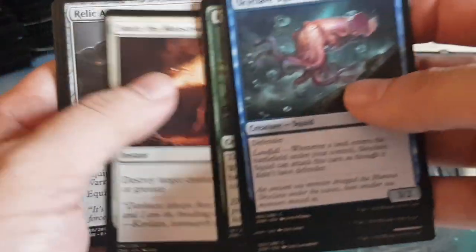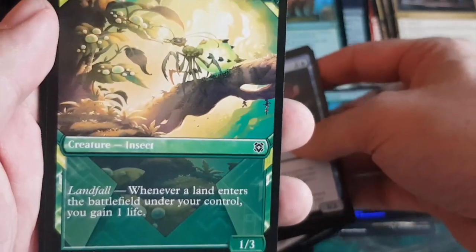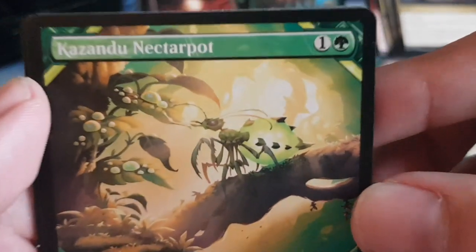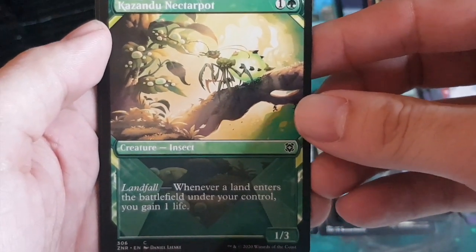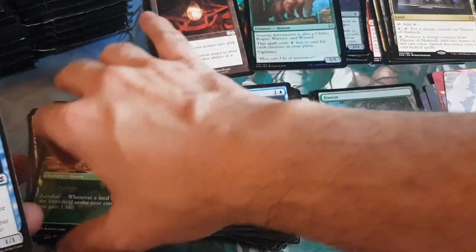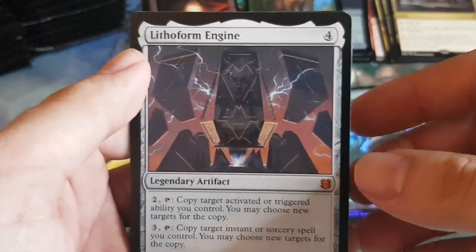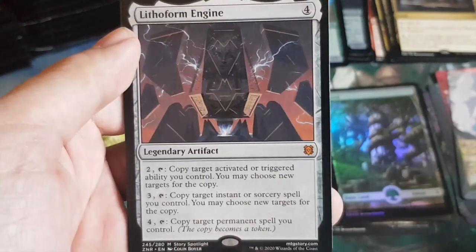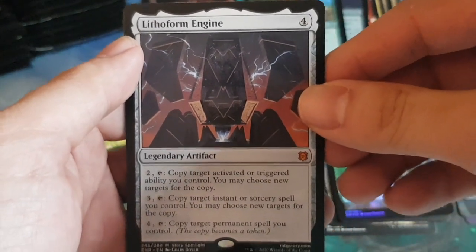Connected commons and uncommons — not entirely clear on the theme. Then the head turner slot: Kazandu Nectarpot — one generic green, one-three insect, landfall — whenever a land enters the battlefield under your control, you gain a life. Amazing art by Daniel. Then a wild card — a mythic in the wild card slot! Lithoform Engine: it copies activated abilities, triggered abilities, instant and sorcery spells, and permanent spells. Definitely going in the cube. This is like a Xerox machine — you can copy anything. Insane.